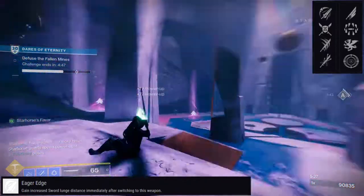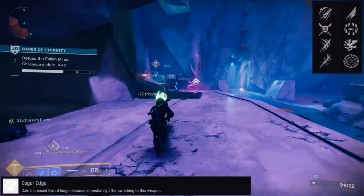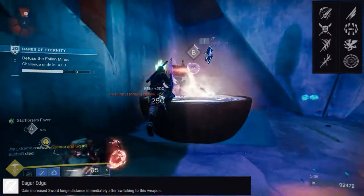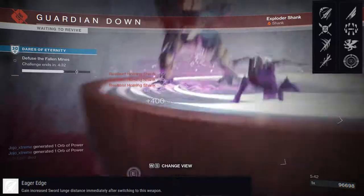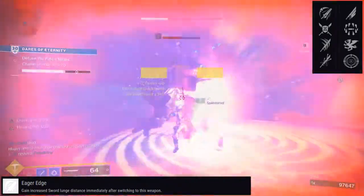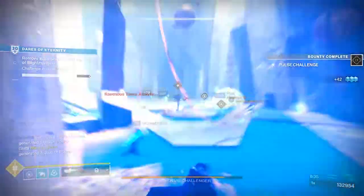Vorpal Weapon is probably the most simple option because it's always active and works with bosses, vehicles, and guardians. Whirlwind Blade is nice because it works with everything, but you have to build up to that stack. For me personally, Vorpal is just the easiest because it's effortless. So that's it — those are your weapons for Dares of Eternity.